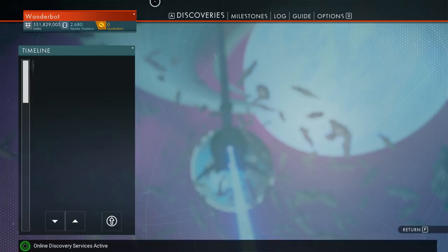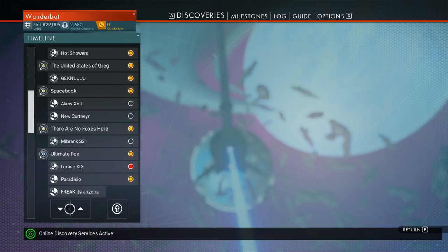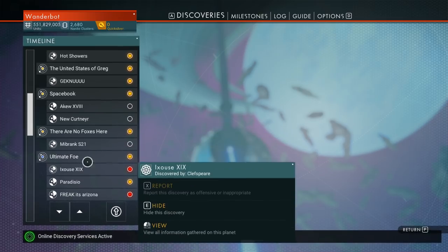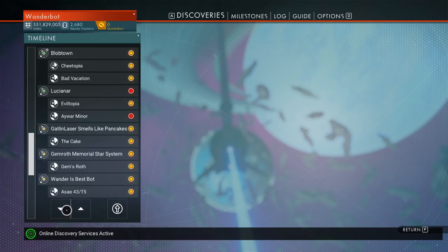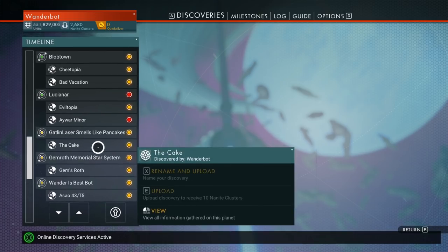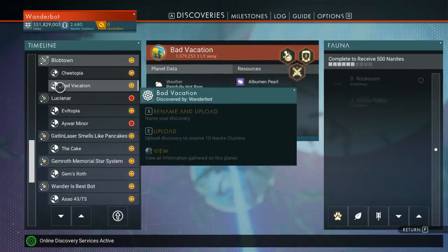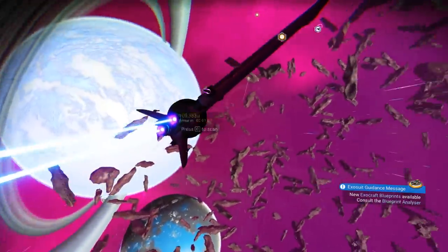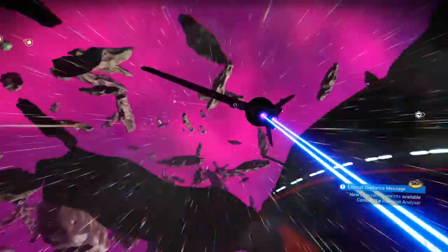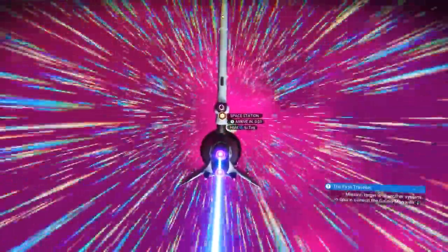How do we check discoveries? I guess I should check the planets I've been on. Which ones do I have bases on — that's the question. It might just be easier to warp. I think Bad Vacation had oceans, so that might be the one I want to go to. Mouse controls make this very strange; I should probably use my controller — I put it down because I was playing Call of Cthulhu.